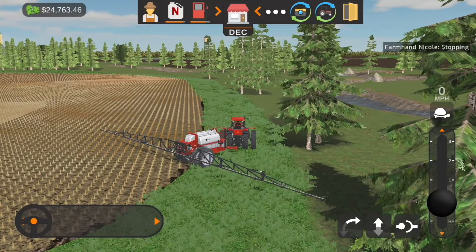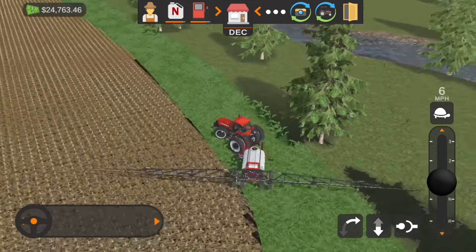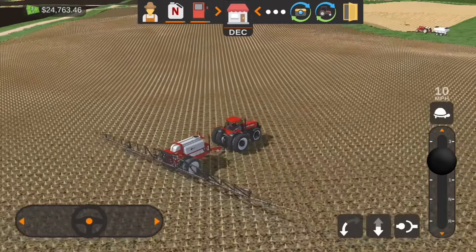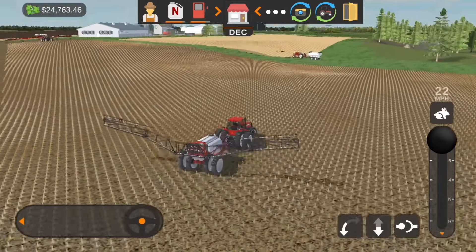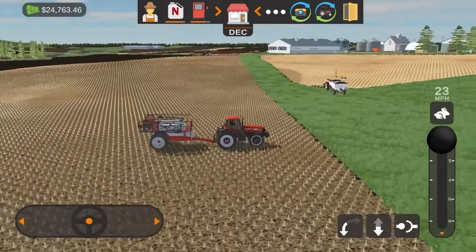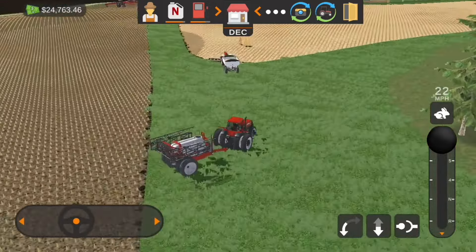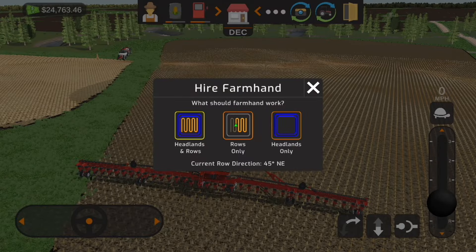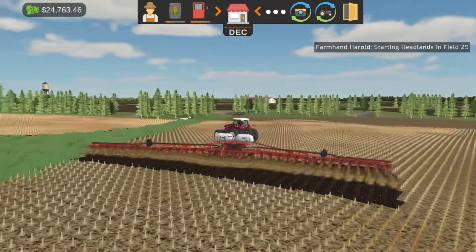We're going to get this thing folded up. Never mind, we're going to put it back out and do this little spot that he missed. Now we're going to get it folded up, take it right over here, get it waiting — because once we get this field planted we will start getting all of our fertilizer and stuff put down on this field. There we go, we can get this one going, planting that field now.